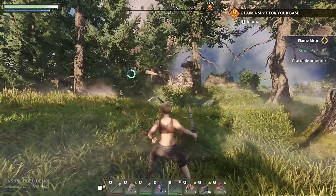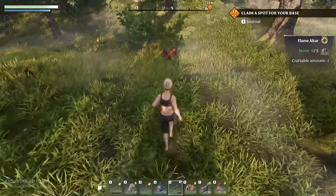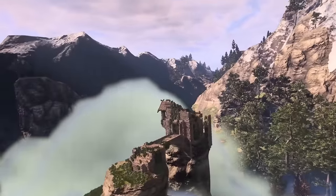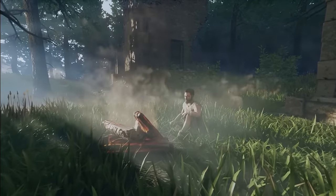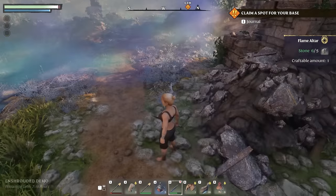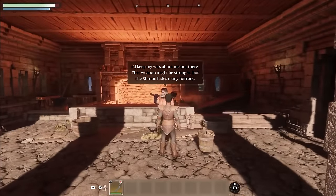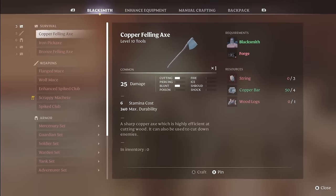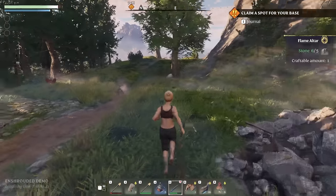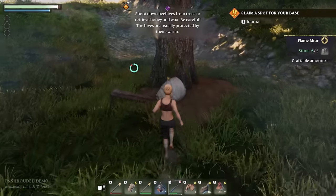Crafting has the standard survival components of gathering items to be able to craft, building a workbench and upgrading as you progress and get more advanced materials. It's pretty forgiving as far as the amount of work involved in gathering resources — those of us who live in the grind of Valheim resource gathering might even consider it downright easy. No falling tree deaths here. All items outside your base respawn pretty frequently, making it clear that Enshrouded is more focused on you spending your time adventuring or building than cutting down trees or searching for food. Enshrouded also allows you to craft quite a few things straight from your UI without having to visit the workbench.